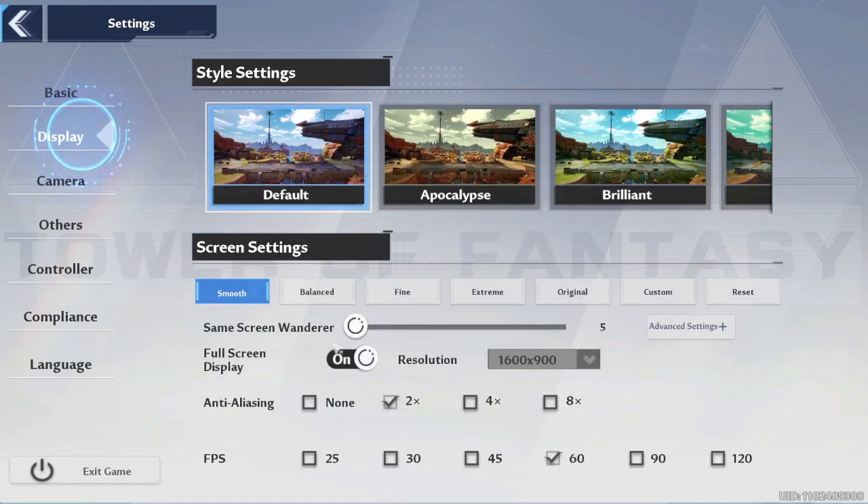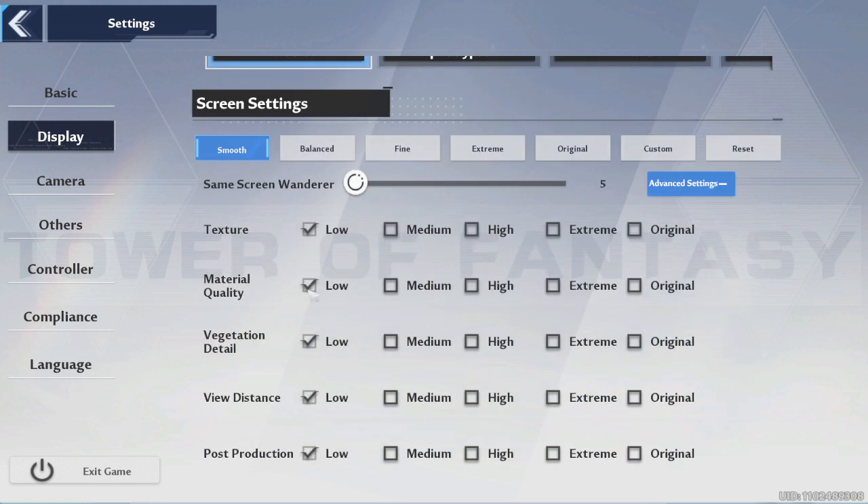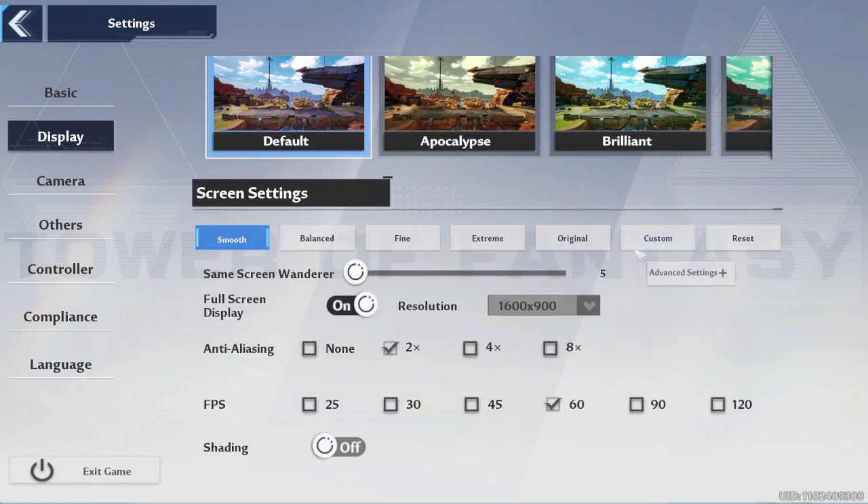Settings, display, put this on smooth, put this on 5, advanced settings, everything is low. So yeah, that's how you remove motion blur.